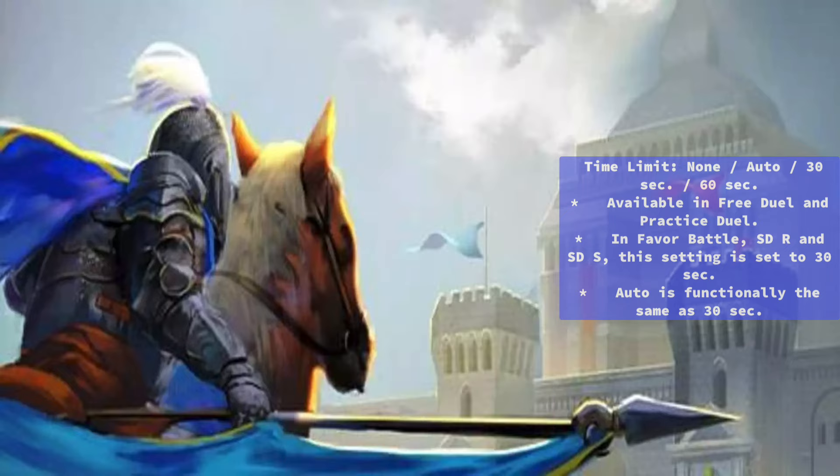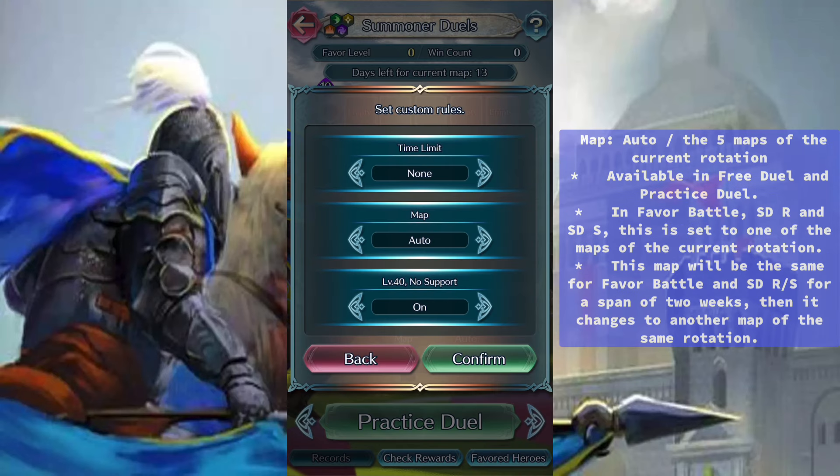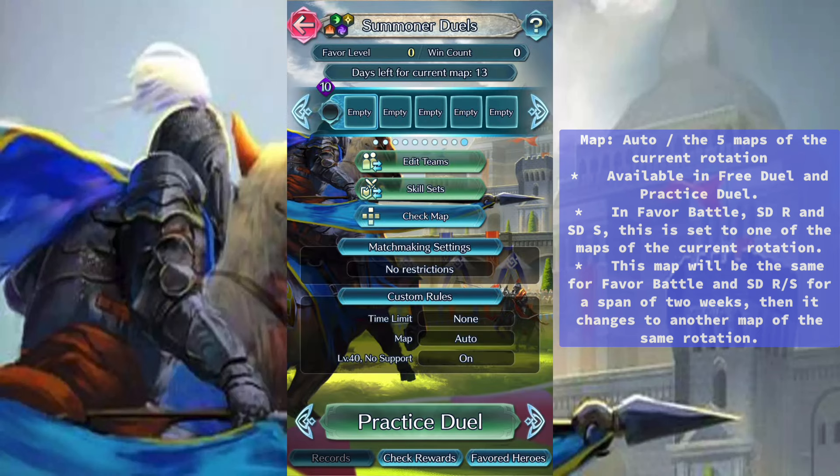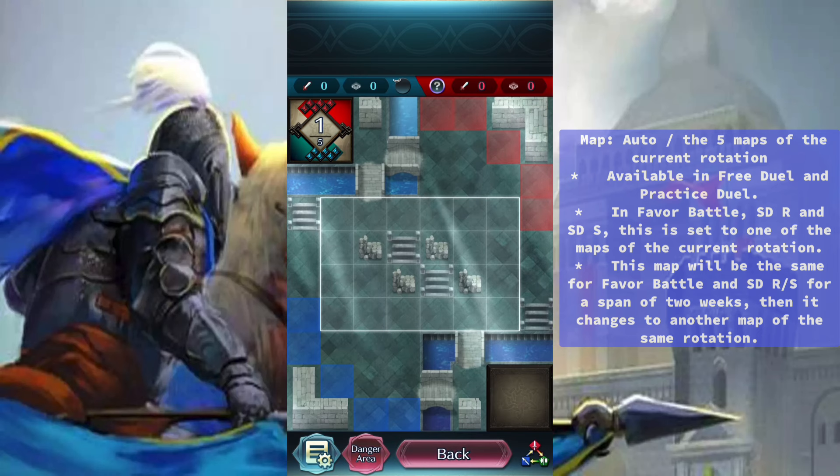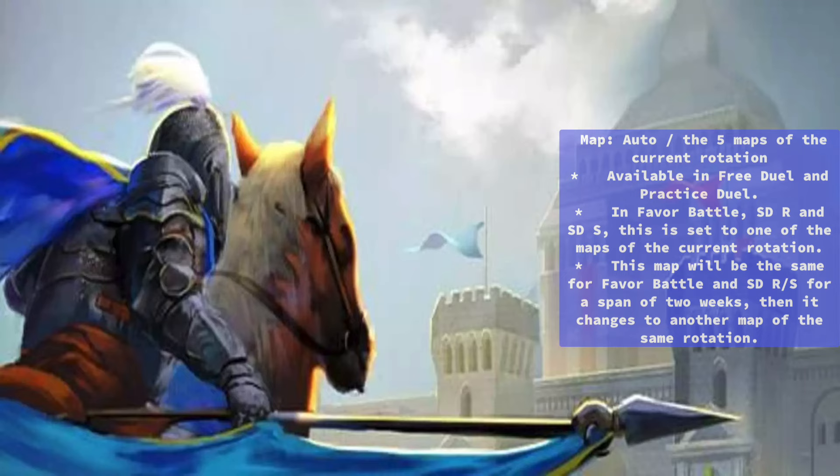Auto is functionally the same as 30 seconds. For the map setting, auto uses the 5 maps of the current rotation. This is available in free duel and practice duel. In favor battle, SDR, and SDS, this is set to one of the maps of the current rotation. This map will be the same for favor battle and SDRs for a span of 2 weeks, then it changes to another map of the same rotation.